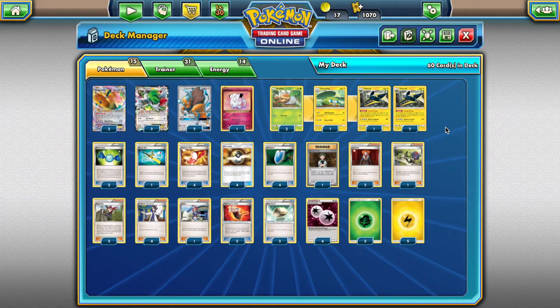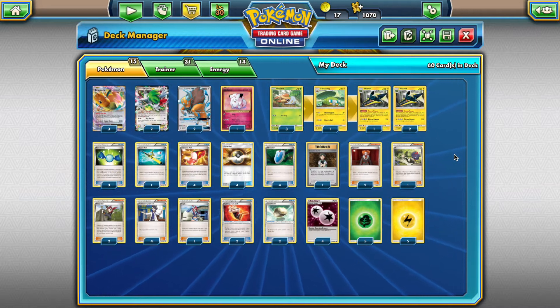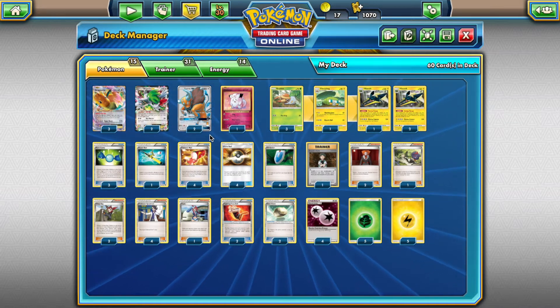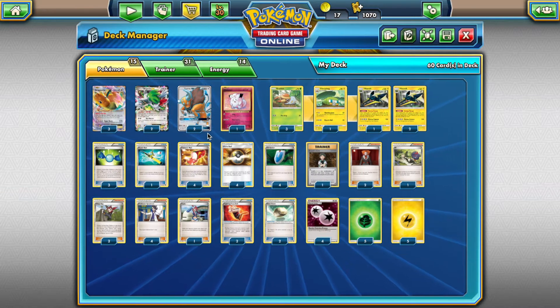If you guys have deck ideas or stuff like that, send them to me. This is actually not my deck idea — it was built by a friend of mine. I think I've played one or two of his decks before on this channel. His name is Oscar Batalha, a Portuguese dude I know in real life, one of my Pokémon playing friends. He suggested I play a Vikavolt deck with Dragonite and Taurus. He gave me a list, but I made some changes to the numbers and I think I made it a little more consistent. Let's dive into the deck straight away.